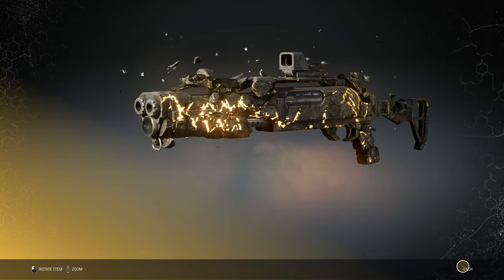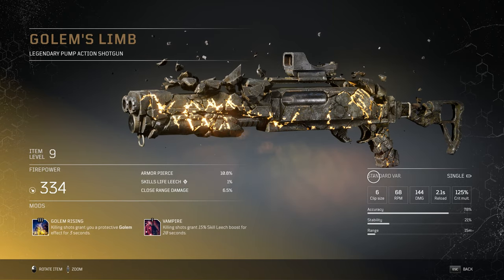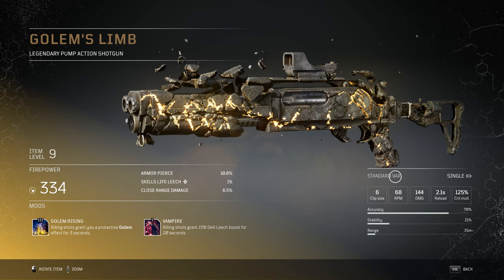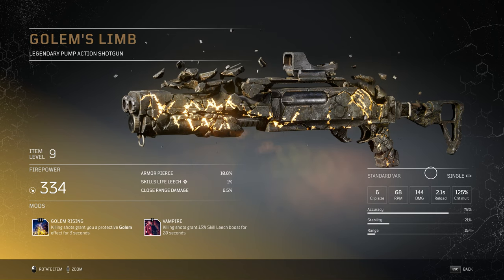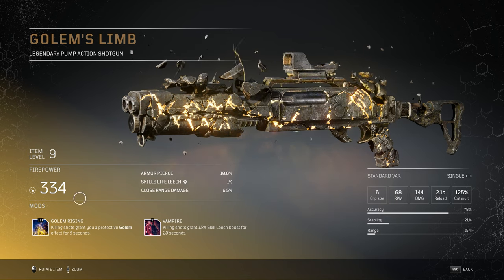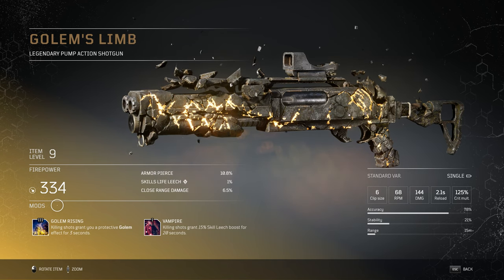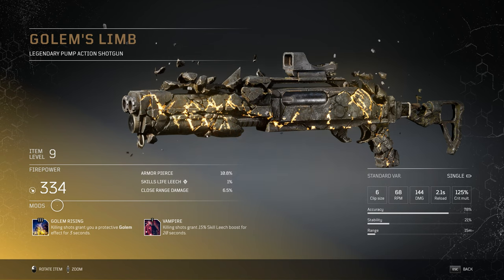Now let's talk about stats and mods. The clip size is 6 and the RPM is at 68. Damage is sitting at 144 whilst reload speed is 2.1 seconds and finally the crit multiplier is 125%. For me personally 6 shots does seem a little small — there are pump action shotguns in the game right now which have a magazine higher than 6. Accuracy is at 78%, stability is at 21% and the range is, well, quite short at 15 meters.